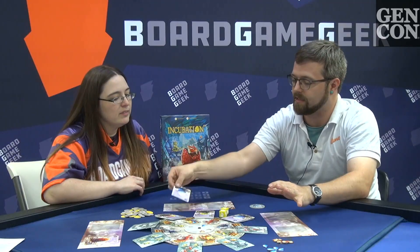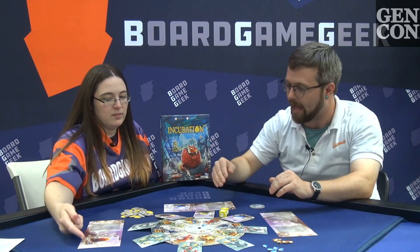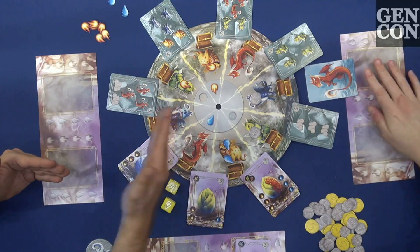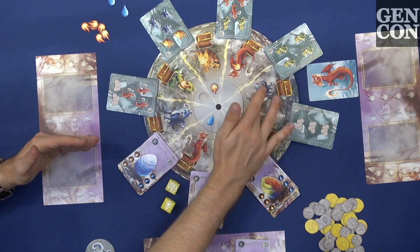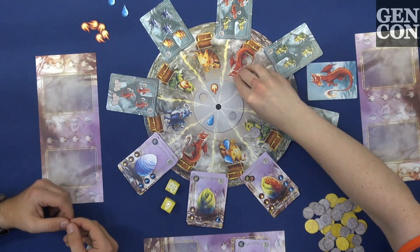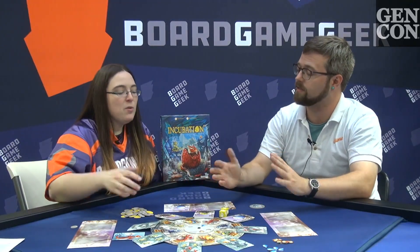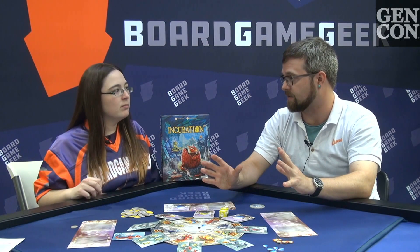Whenever you successfully hatch an egg — having added the water and fire necessary — you flip it over and claim the points for end game, plus the dragon you've hatched. You can then take something from that dragon's space, choose from there, and immediately place them. If you had no matching space, you'd have to put it back on the dragon. So there's timing involved, and you may even hatch two dragons at once if you line things up.